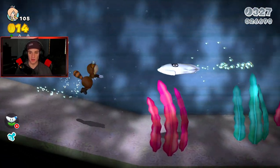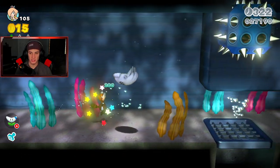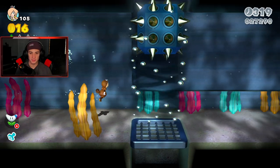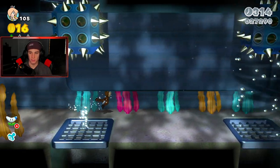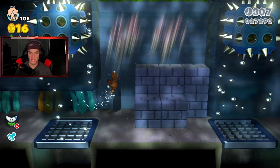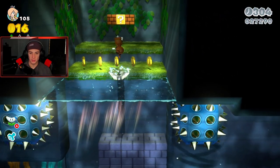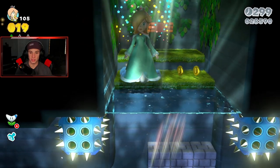Now we swim — I wish I had a fire flower but I can tail whack. These bloopers don't stand a chance, get them out of here! Gotta make sure we go on the inside here. Whoa, that actually pushed me up! We got nothing in there — just stay on this undercarriage pathway. I see sunlight which means we can go up. I'm gonna go up and see what's popping.